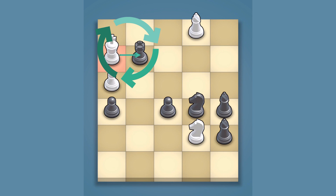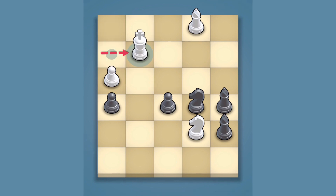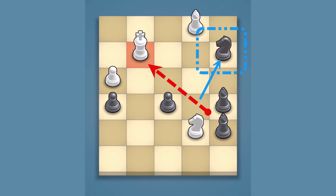The white king immediately captured the undefended rook. Black's crafty knight then moved into position, activating black's powerful dark-squared bishop.